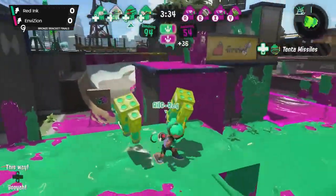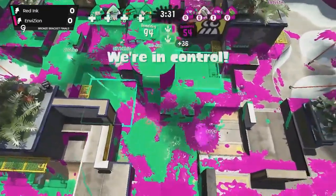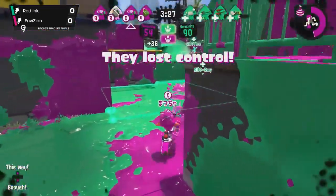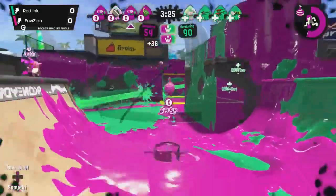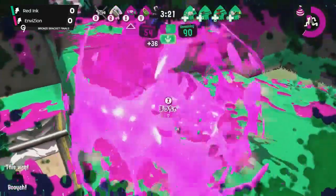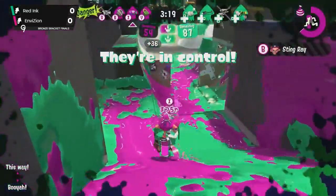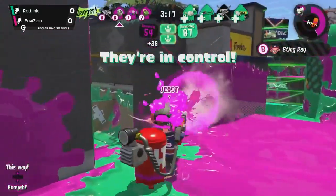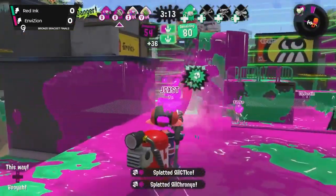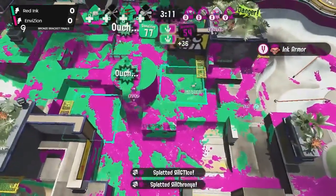Envision is only down to 94, and they finally get control of the zones now — it's up to Envision to push back in, and they look like they're doing a pretty good job. The Stingray is coming up; Red Ink has to stay alive and hold this defense from a pretty huge disadvantage with Envision already down to 54.